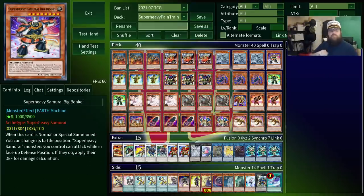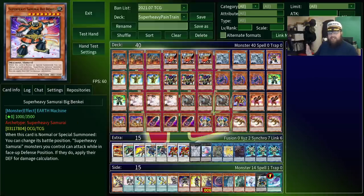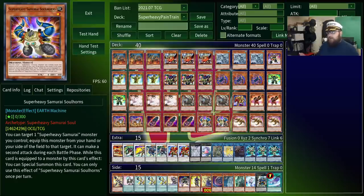You'll probably want to run one Big Benkei. This is the original Super Heavy Samurai boss monster, a 3,500 booty that allows all samurais to attack while in defense position. If your combos get messed up, you can easily summon this out of the deck with Peacemaker, and at least have a 3,500 beat stick to defend yourself. It can't OTK as easily as the train can, but it can still do quite a lot, especially if you manage to get gloves and horn.